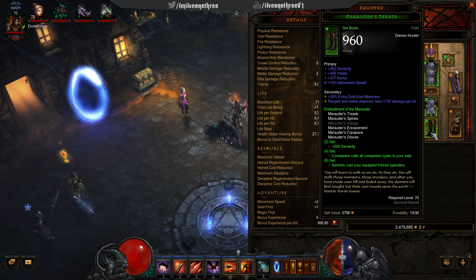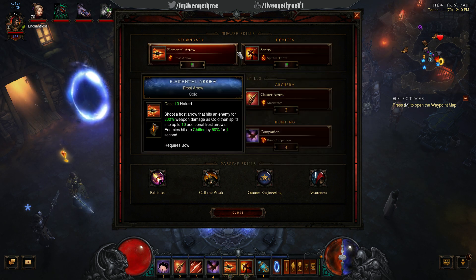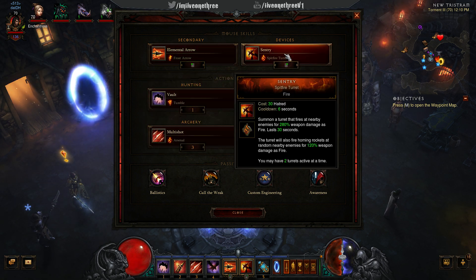The six-piece Marauder bonus means sentries cast your equipped hatred spenders — anything on your hotbar is going to shoot, which is pretty cool. For skills: Elemental Arrow with Frost Arrow slows enemies down, and it actually generates three hatred, so every time I shoot I get three hatred back — it doesn't consume hatred. Sentries with Spitfire Turret lets you have two turrets active and fires homing rockets at random nearby enemies for 120% weapon damage.